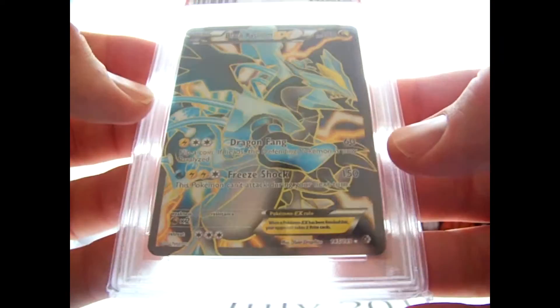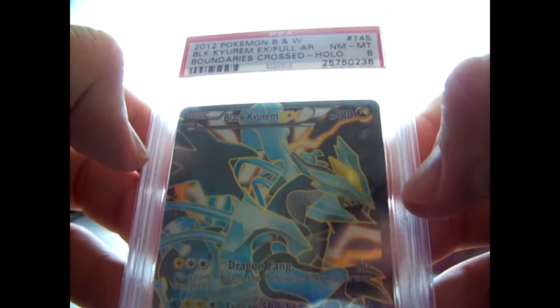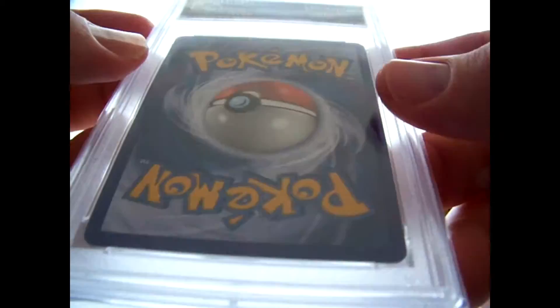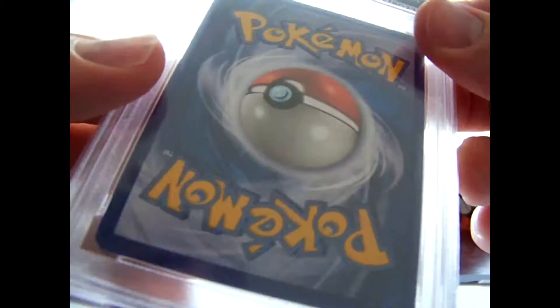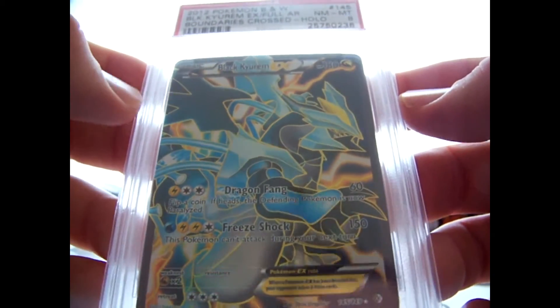This Black Kyurem came back lower than I was expecting. This is a factory error card, so they gave it an 8. On the back it's got white spots and white lines when it was printed. It's probably hard to see but it's actually all over the card - if you look really close you can see white spots on it. Too bad, because I mean, it's a factory error - it should have come back a 9 because of it, but they gave it an 8.